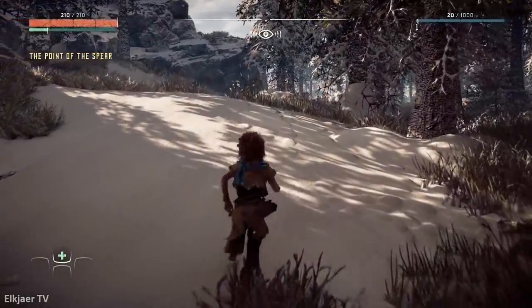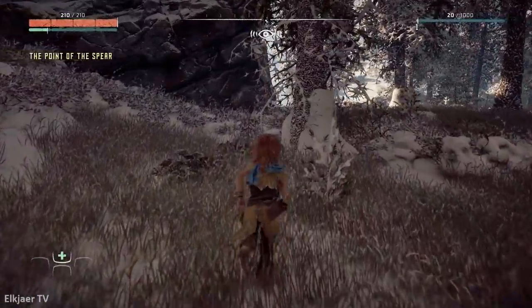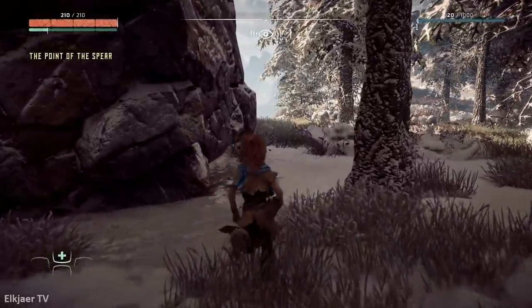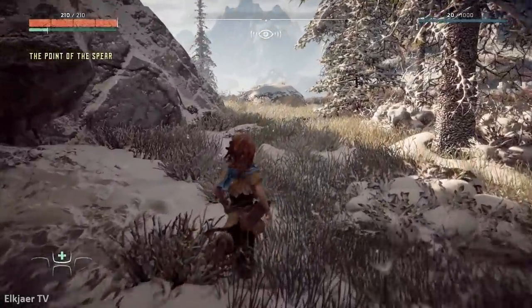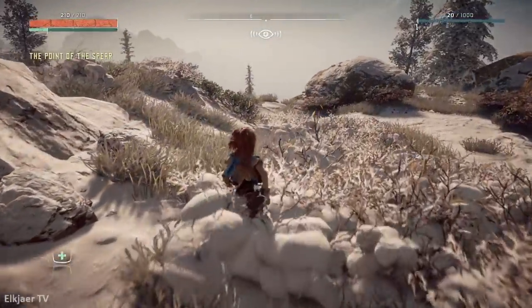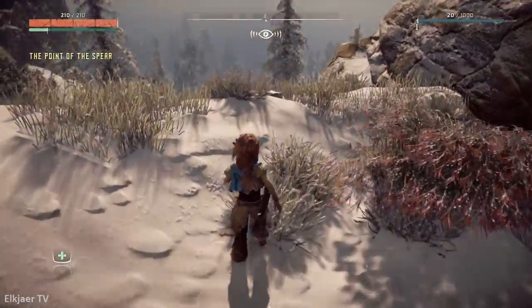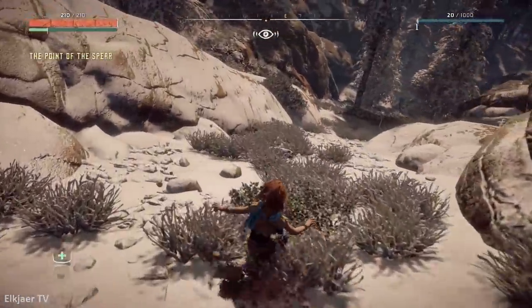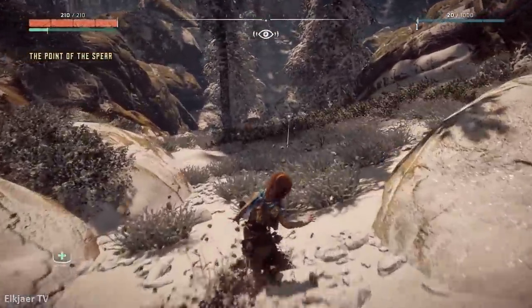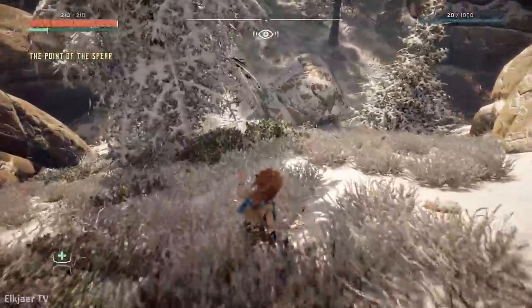If you do end up exploring this glitch for yourself, this is the easiest way to get down that I am showing right here. All you gotta do is walk out the house on the right and then follow around to this spot right here. Then go around to the left-hand side, and then right next to the rock on the right there is a long hill you can slide down easily. Just make sure you don't jump or roll as you are going down - all you have to do is hold your thumbstick forward and Aloy will easily slide down.